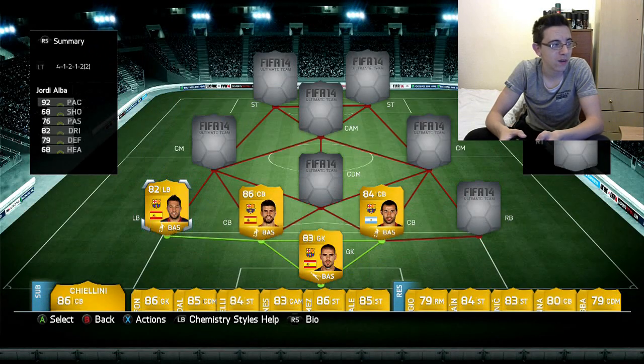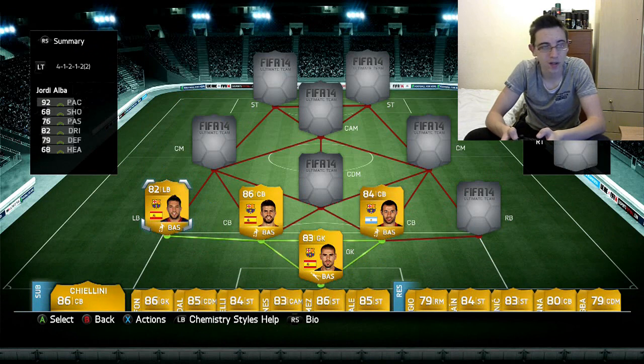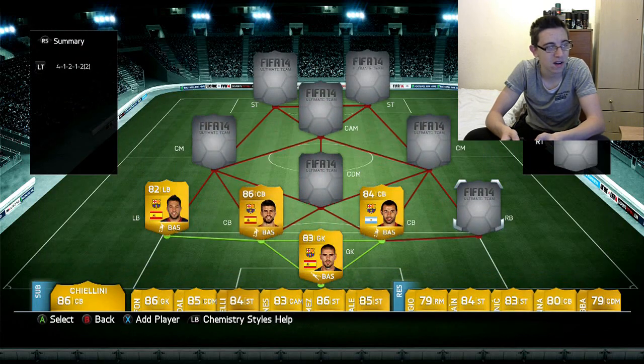Left back is Jordi Alba. This guy is brilliant — I've liked him on FIFA 12 and 13 as well. 92 pace, 82 dribbling, and 79 defence are his best stats. He gets forward but he can also defend, which is brilliant. For this FIFA, 4,300 is just a steal for him.